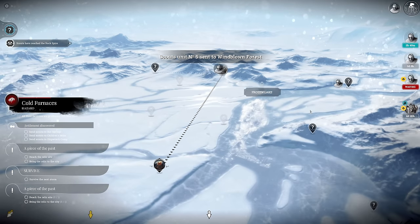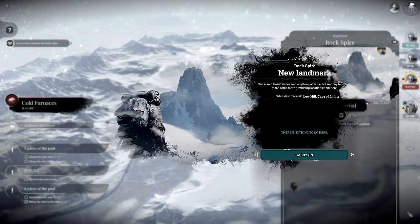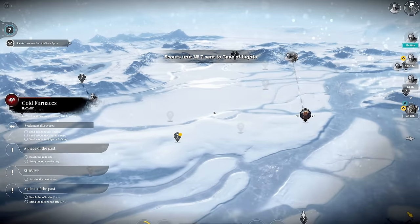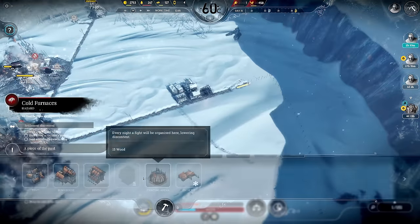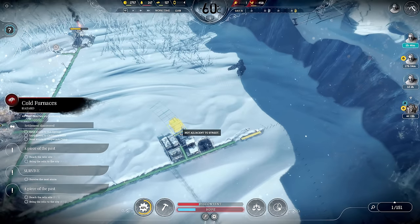Since there are no engineers, I don't need to keep them super safe. Rock spire - nothing. Cave of lights and low hills - let's go for the lights, perhaps there's something of interest. We're really capping on wood again; I might actually build two more resource depots now for wood.